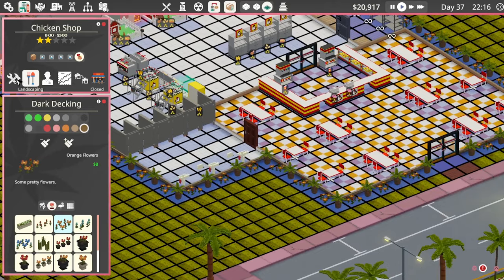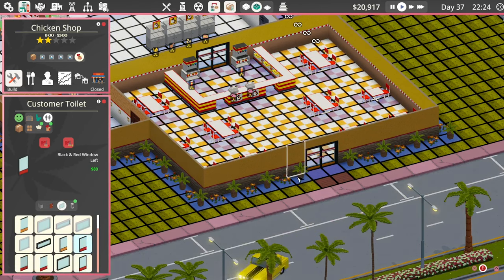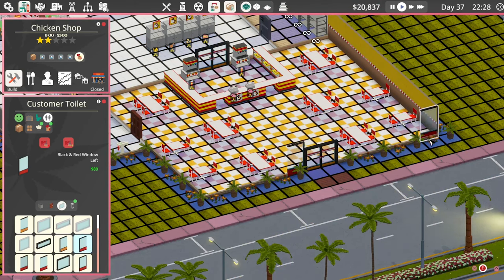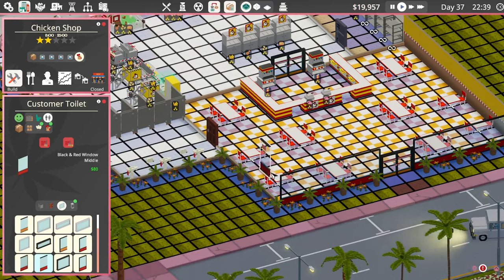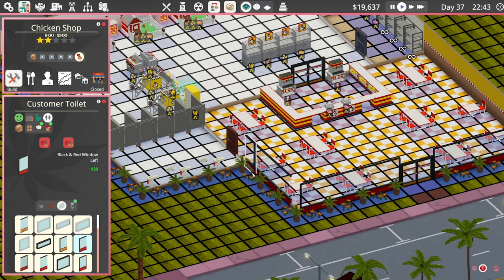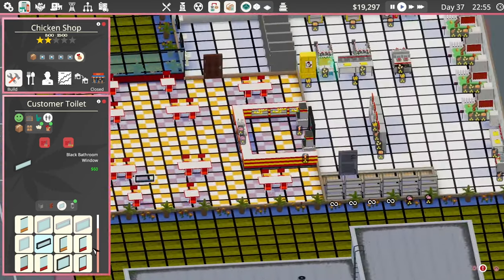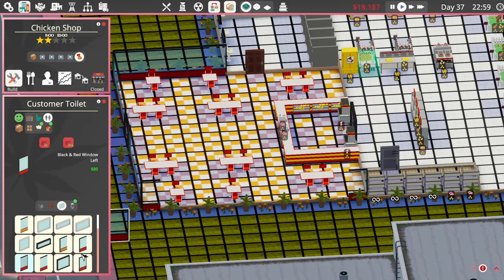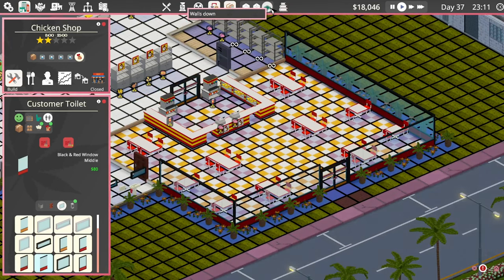Beautiful. Now windows — we need to look at some windows. Let's go with the red window. Which way is that facing? That way — right there and there. Everyone from the outside can see that we're a chicken shop. We'll do little black windows above the end. Things there — we don't need windows anywhere else, maybe down this side. Let's make sure it's nice and open. Pretty good.